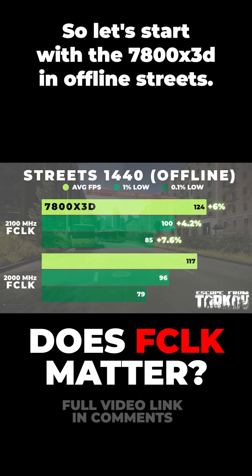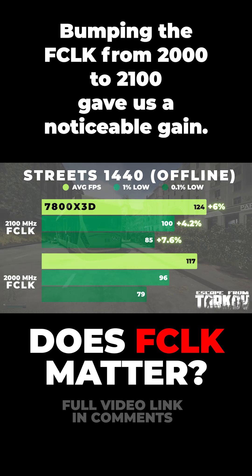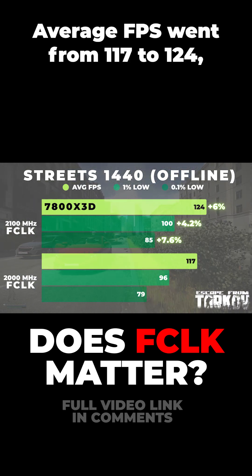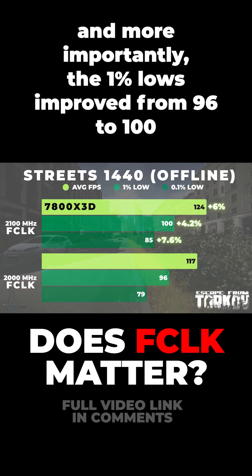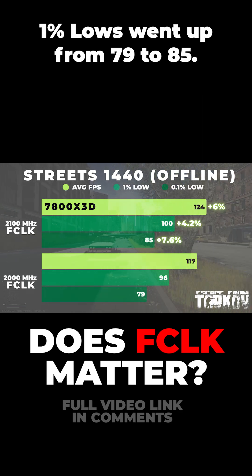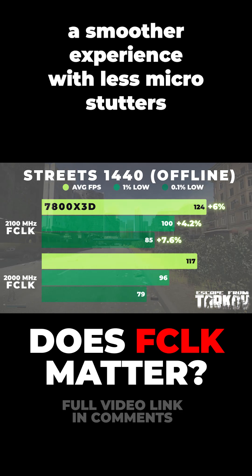Starting with the 7800X3D in offline testing, bumping the f-clock from 2000 to 2100 gave us a noticeable gain. Average FPS went from 117 to 124, and more importantly, the 1% lows improved from 96 to 100. 0.1% lows went up from 79 to 85. Those aren't massive leaps, but that was enough to make it a smoother experience with less micro stutters.